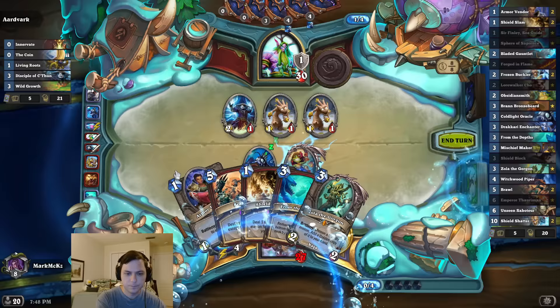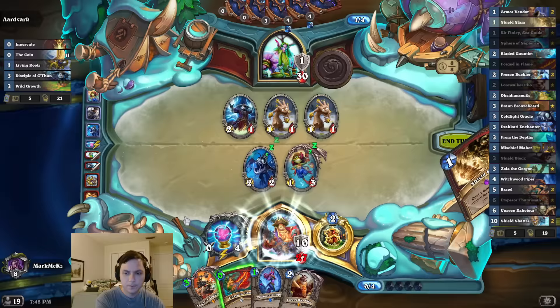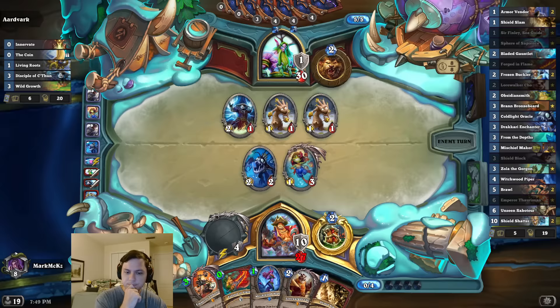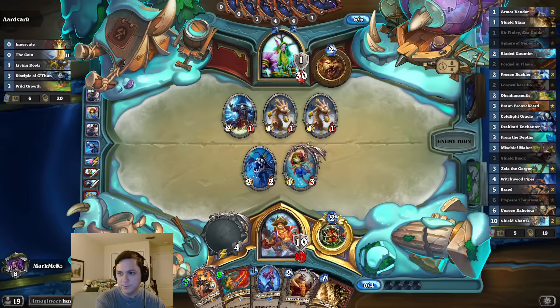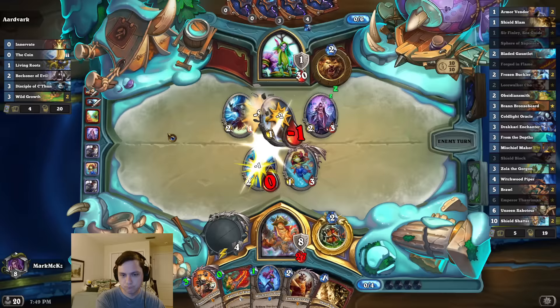There's Zolo and there's an armor down there. It's a little dangerous to waste my Finley because if I draw the Bladed Gauntlet, the combo is ruined. So I have to rely on Sphere to get the Gauntlet to the bottom. It's a little dangerous to do this.